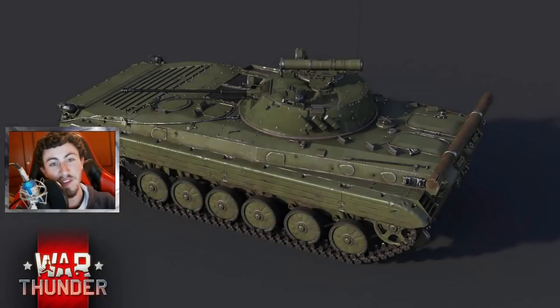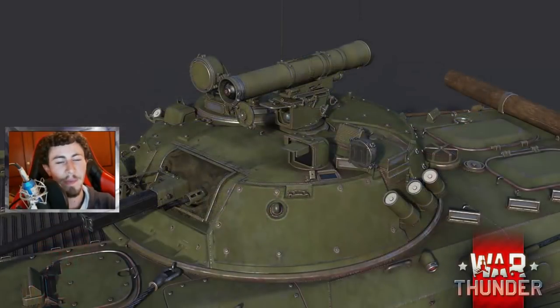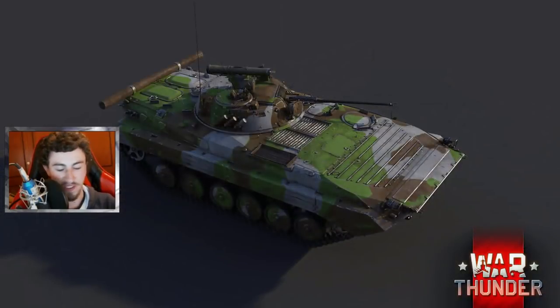Instead of the 73 millimeter tank-destroying cannon, we have a comparatively low-penetrating yet rapid-firing 30 millimeter autocannon, and the capability of launching the 9M113 Konkurs or 9M111 Fagot ATGMs. This makes the IFV equivalent in most terms to the Begleitpanzer and the Warrior.